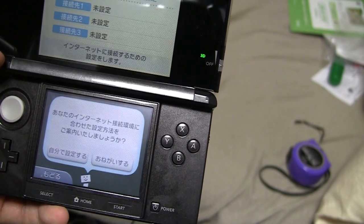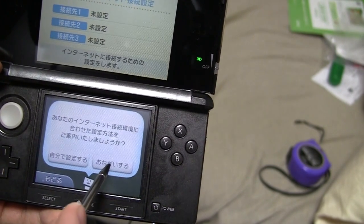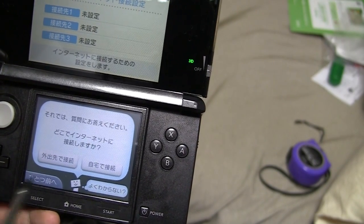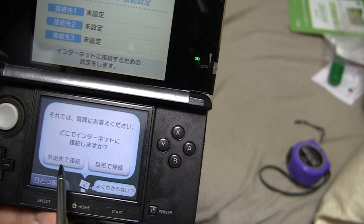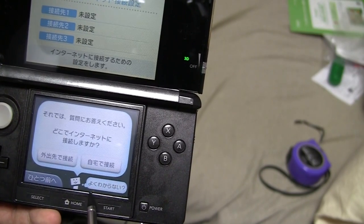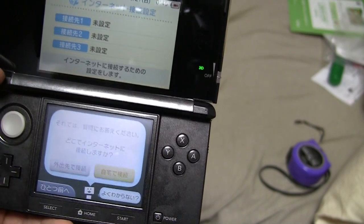Access point registration. I guess I'll ask for help. It's asking me where I will connect to the internet — in an outside place or at my home? There's also an option down here I don't really know. This one is at home.